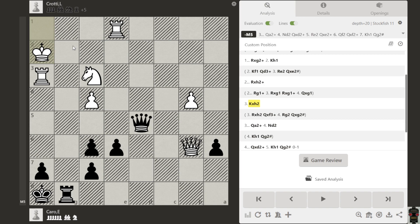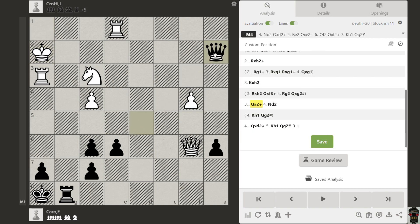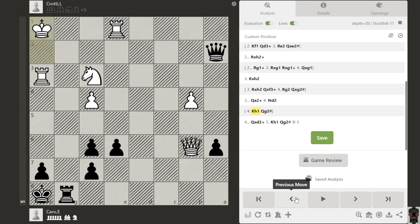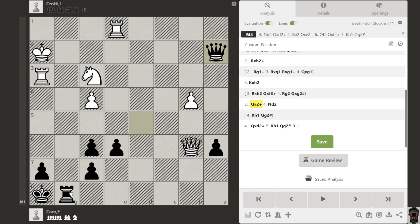Instead, we take with the king here. Now what is the idea for black — how can you win? Yes, this is queen a-check. You can see the king can't go here, because if he goes there then we have checkmate. That's a really powerful idea.